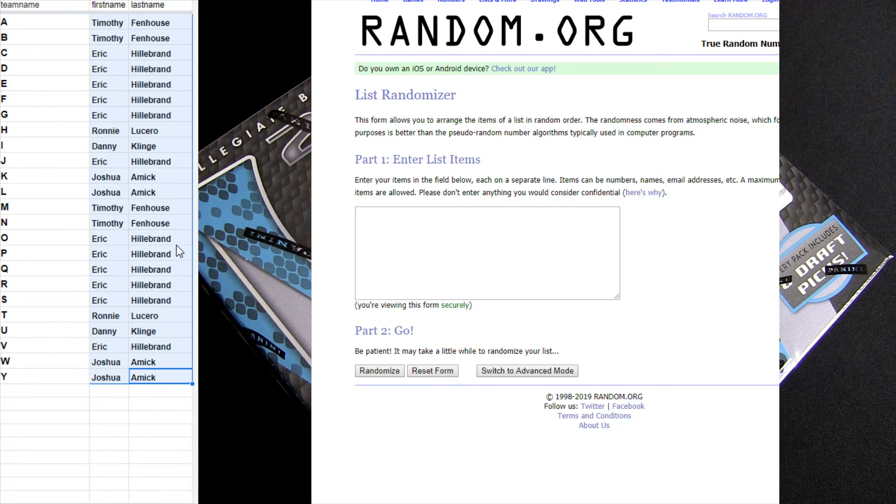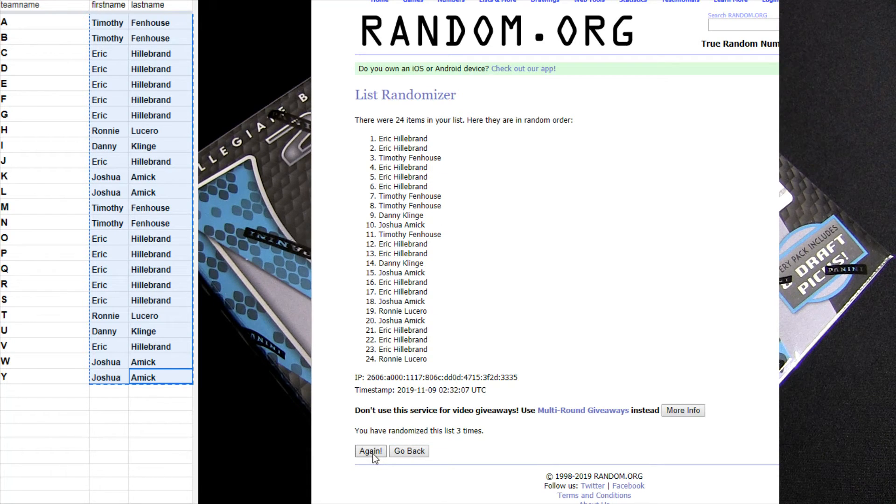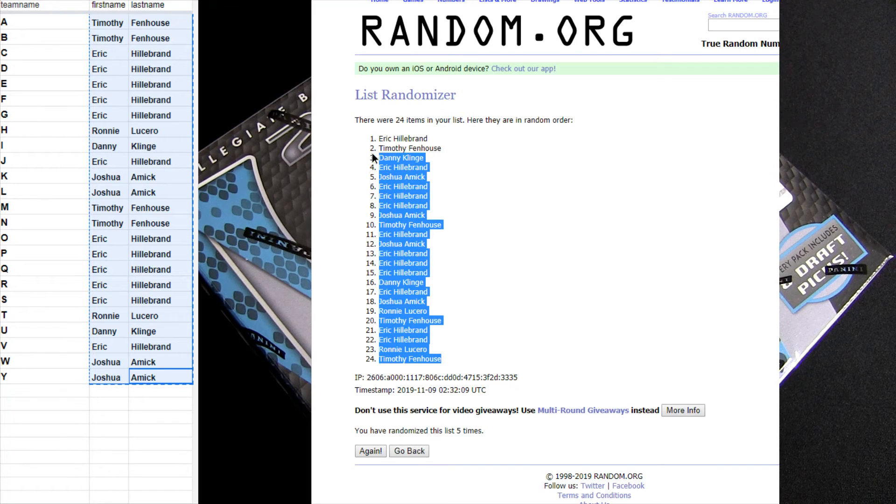This is our Prism Draft Pick baseball pack number one. We also got basketball packs up there too. Five clicks here — this is a letter break, so hits will go out to the first letter of the last name. That's five clicks, guaranteed hit per pack, and all cards go out in the break.